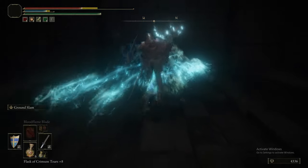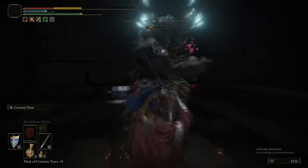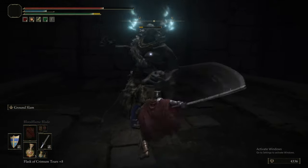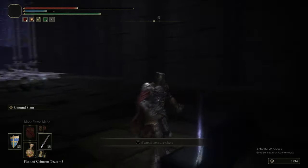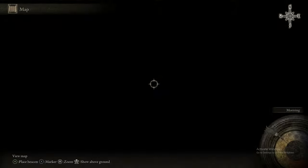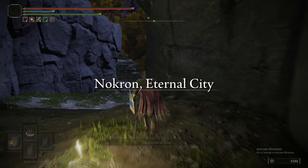Heading across that stone platform, be very wary of the little jump you have to do on Torrent. Be very, very careful because I have twice killed myself to that thing — once when I first played the game and then again when doing the guide, mapping all this out. Just be careful of that stone platform and where your footing is with Torrent.